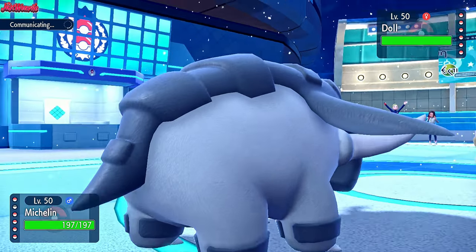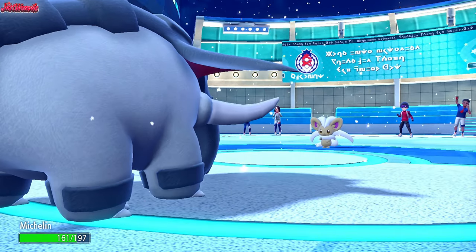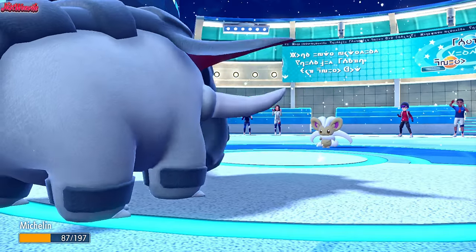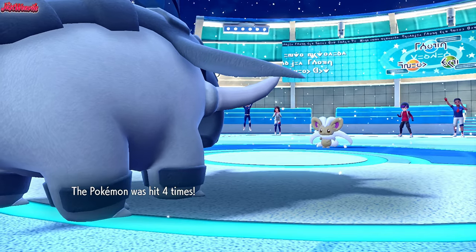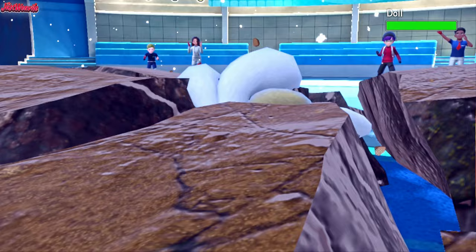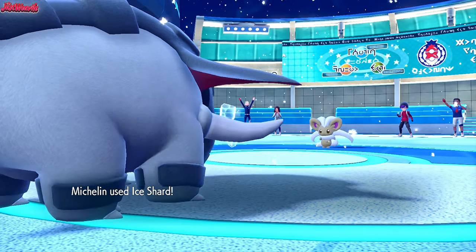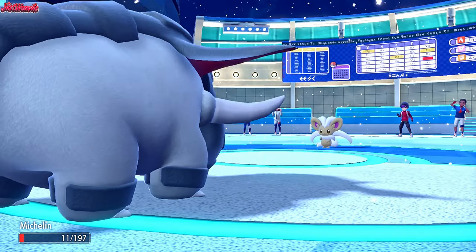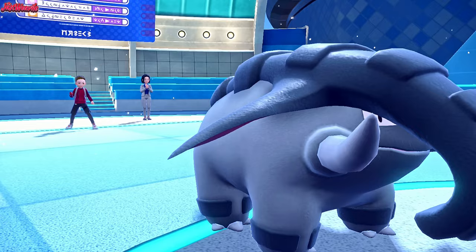They hit four times - that means loaded dice with Technician, which explains the damage output. We go for an Earthquake, nearly taking them out. Then Ice Shard to finish it off, but they go for another Bullet Seed which KOs us. So we lost Donphan and Alolan Ninetales, but it's not the end of the world. We can still pull back from this.